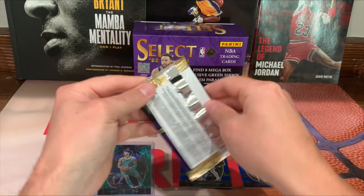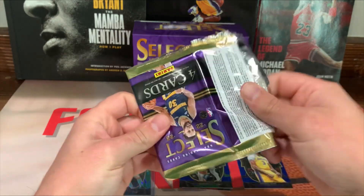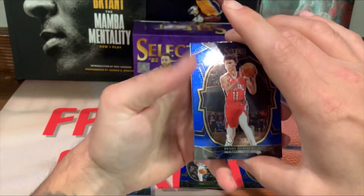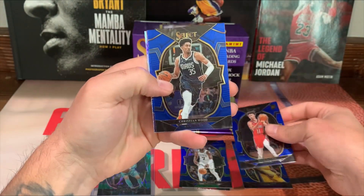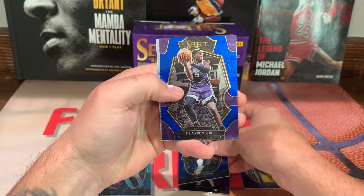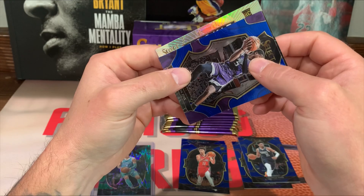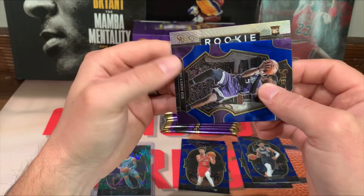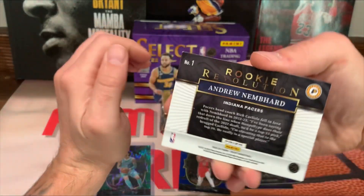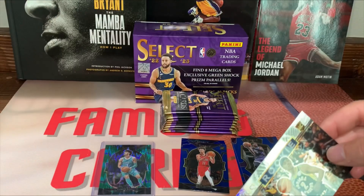Alright, second pack. We got Dyson Daniels, Christian Wood, Darius Fox. We got our rookie revolution silver - Andrew Nembhard on the silver. Too bad that wasn't holo.